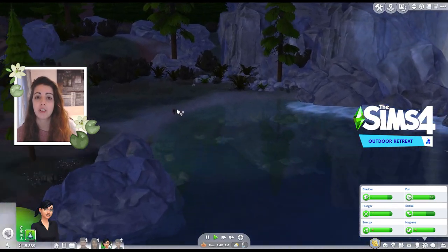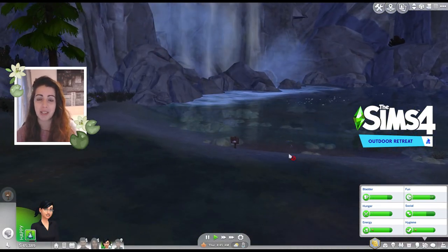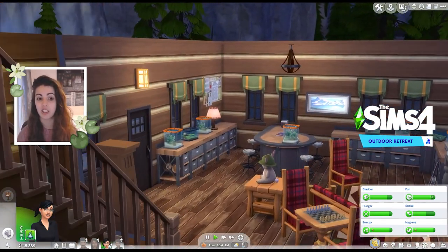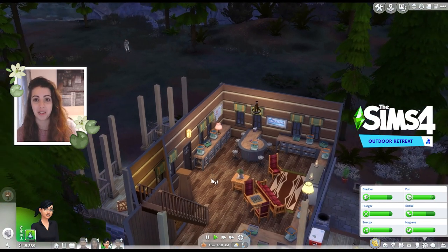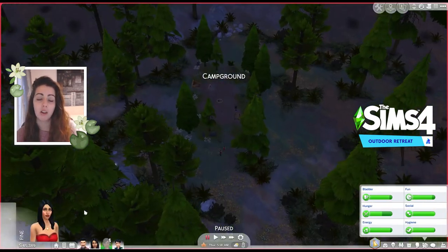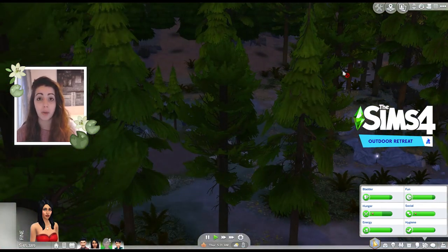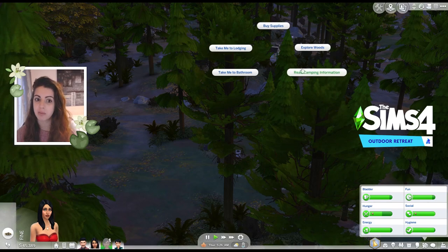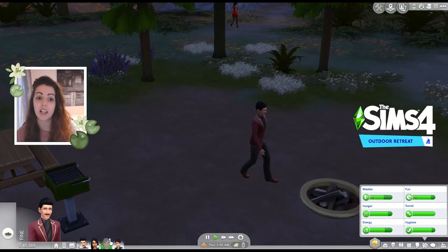The new world that came with Outdoor Retreat is a vacation world — Granite Falls. It's beautiful to look at but there's not a lot to it; very much look but don't touch. The waterfall is active and you can go fishing at the bottom of it. A new skill — Herbalism — was also added. I really like the vibe of this pack: the log cabin build and buy items, the rustic outdoorsy theme. Ultimately though, I don't take my sims on vacation very often, so I got this one on sale.